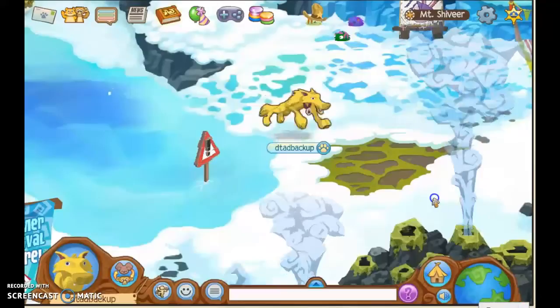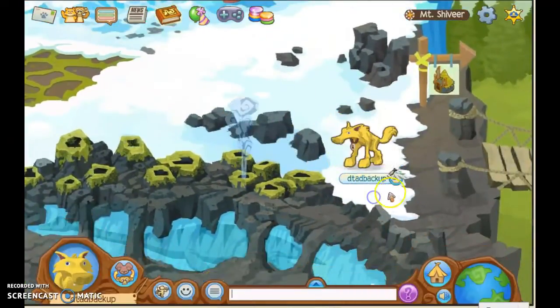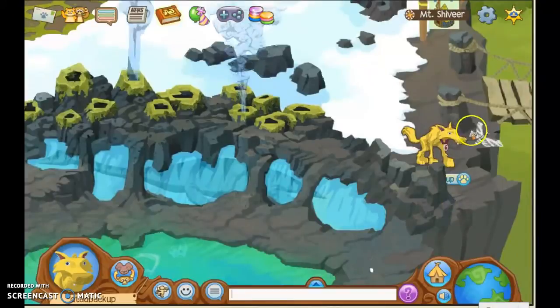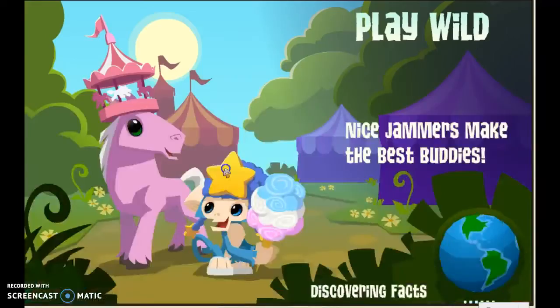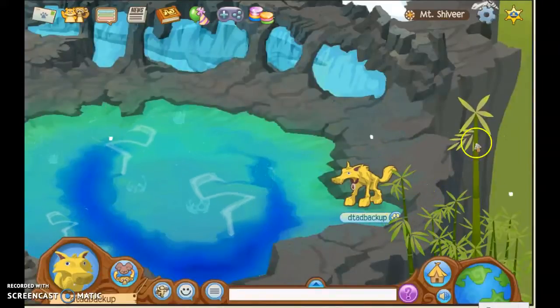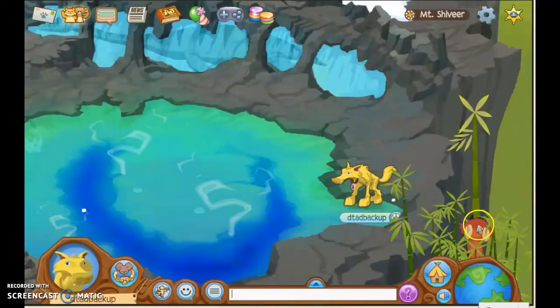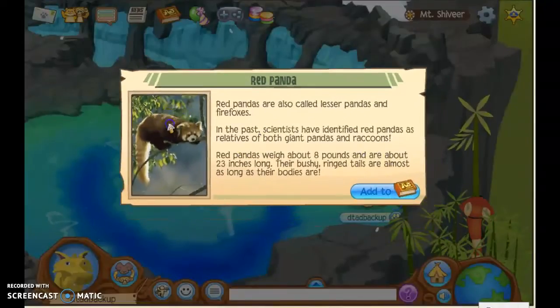Next is the Snow Leopard, and also if you see a moth flying over here, just click on it — though it can be tricky to catch. The next one is a red panda that comes up here. Just wait for it, click on the little red panda, and it gives you the entry.